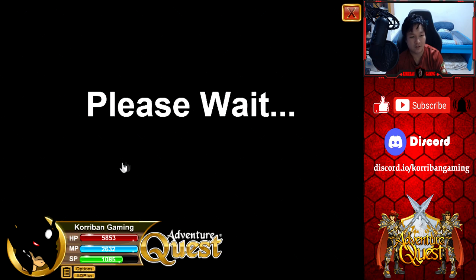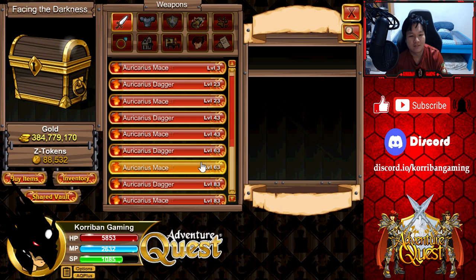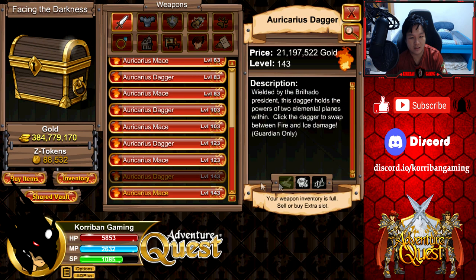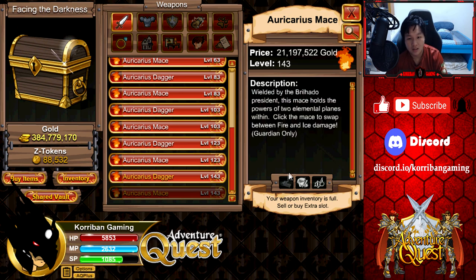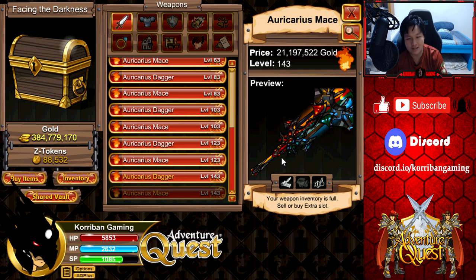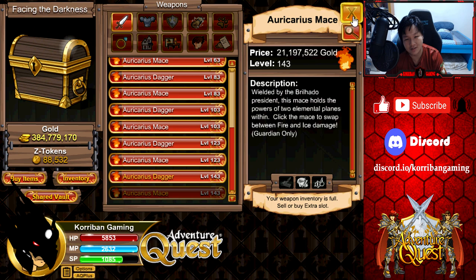Oh boy — wow, haven't had such a long episode in quite a while. Facing the Darkness — what do you have? Oricharious Mace and Dagger. Is it the weapon that we saw? Yes it is! Why does it look so small here? That's the dagger. Now we are talking — the Mace looks amazing. Looks like this is just a simple swap between fire and ice. Level 143 — I almost thought this was for tokens. But it looks like we just don't have a max level version of this. The artwork is amazing — freaking 10 out of 10 for me. The effect and the level, however, doesn't make it useful practically. Gonna have to skip it.